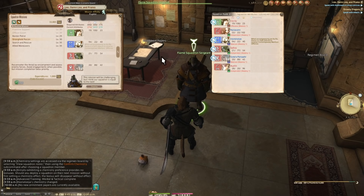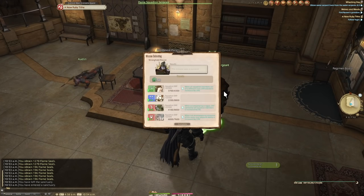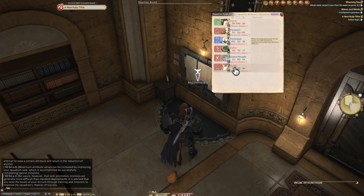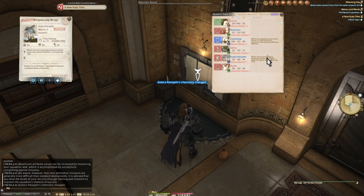You can get chemistries for materia, crafter scripts, gatherer scripts, or even Manderville Gold Saucer Points. Even if you hate the chemistries you get to start, just like squad members, take whatever you are given as you get it. Some chemistry and some random rewards you can sell — something is better than nothing. For now, just slot in team members and chemistries, and keep pushing missions up to level 40. Swap chemistries as you get ones you prefer, just don't forget to do so before sending people off on a new mission — the moment you send them off, that chemistry is gone.